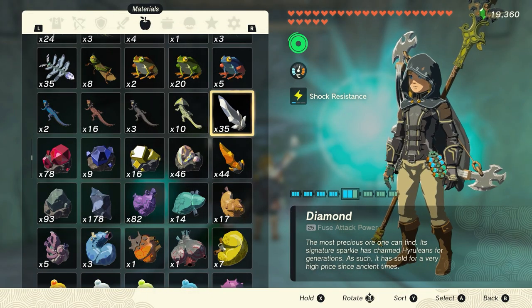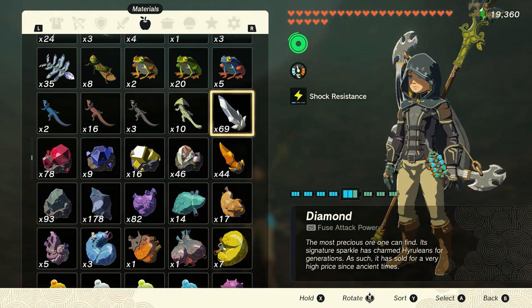Welcome everyone to this new duplication video. This might be the easiest method of duplicating in version 1.1.2 of The Legend of Zelda: Tears of the Kingdom — for example, turning 35 diamonds into 69 diamonds in just a couple of seconds. My name is Michael and welcome to the Proximus Gaming YouTube channel.